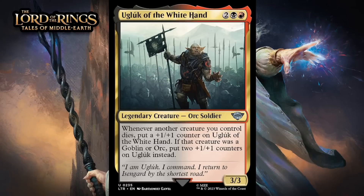Next up, it's Ugluk of the White Hand, which for 2 generic, a black and a red, is a 3/3 legendary orc soldier at uncommon. Whenever another creature you control dies, put a +1/+1 counter on Ugluk. If that creature was a goblin or orc, put 2 +1/+1 counters on Ugluk instead. Black-red has lots of creatures with these types and some sacrifice stuff going on, but I'm still kind of worried that growing this simply won't be all that easy. And that's kind of a problem since it starts as a 4-mana 3/3. I think this is a C+.